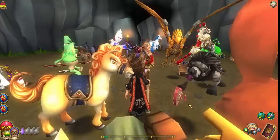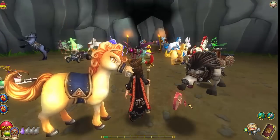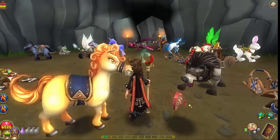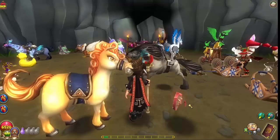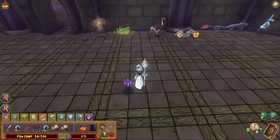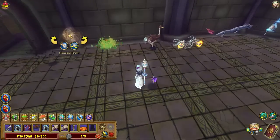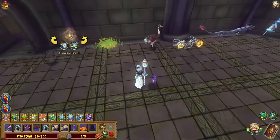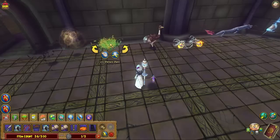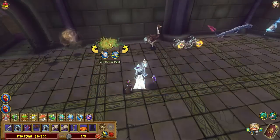We've showed you the mounts on this account and character, so we're going to switch to another character and show you more. Here we've got a few more mounts — like the Balance Broom. All the school brooms come from the Gem Packs; the Life Whirlwind comes from the one-shot dungeons and you can also craft them — one for each school. The Bat Swarm comes in the Halloween pack.